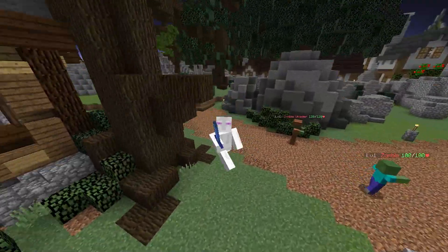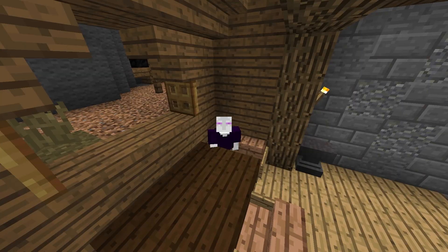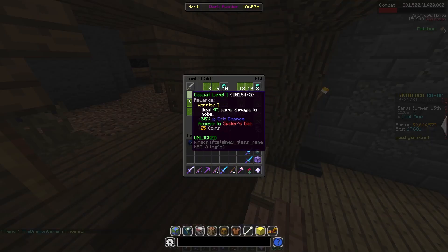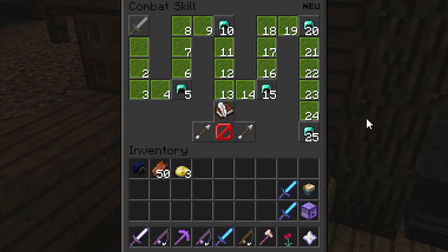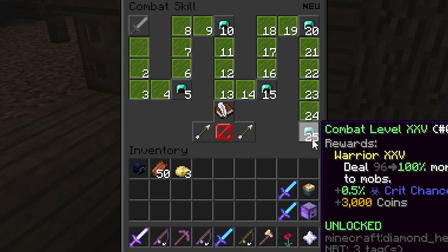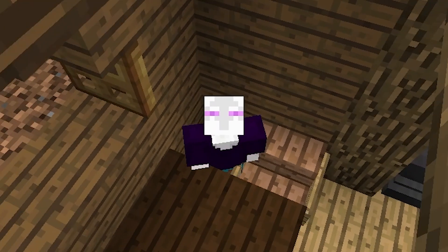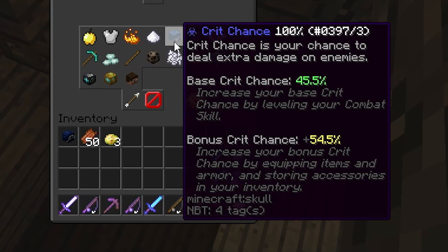So let's try to get you to 100%. The big thing is going to be your combat level. Your combat level gives you crit chance every time you level it up. For combat level one you get 0.5% crit chance, on combat level two you'll get another 0.5%, and that adds up every level. So at level 25 you'd have 12.5% crit chance, and that adds to what's called your base crit chance. Clicking into your profile, you'll see I have 45.5 base crit chance, and you increase that by leveling up your combat skill.